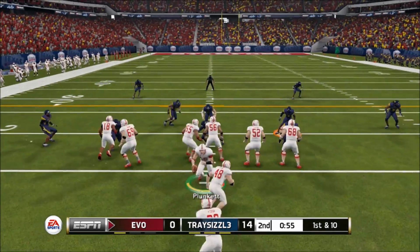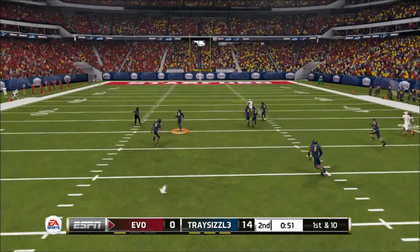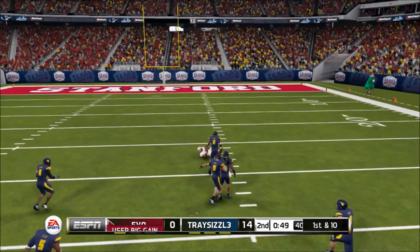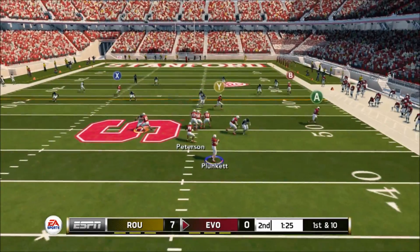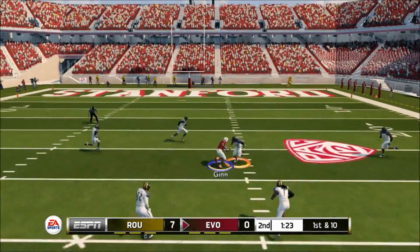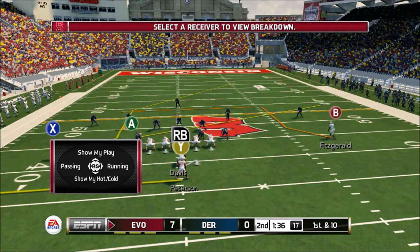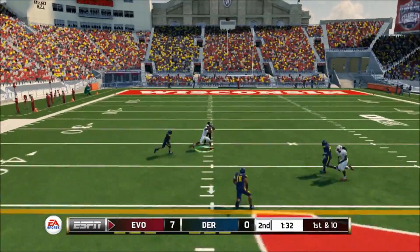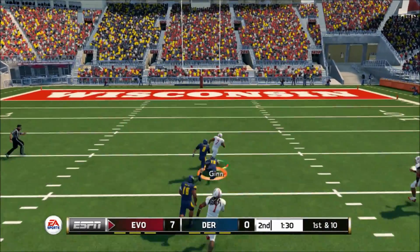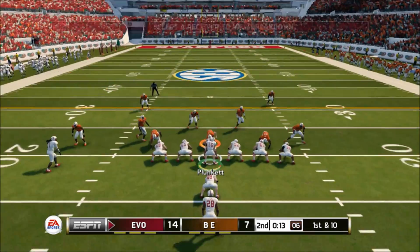He's going to try to defend the slant pass, which means I just wait for Ted Ginn to get a step on the safety. Look at that bomb by Plunkett — Ted Ginn is able to go deep and outrun anybody close to him. His speed means he can break open on these post routes, really great. When you run-commit on Ted Ginn, he's just gonna blow by you — absolutely no catching him, completely dominating and outrunning everybody.